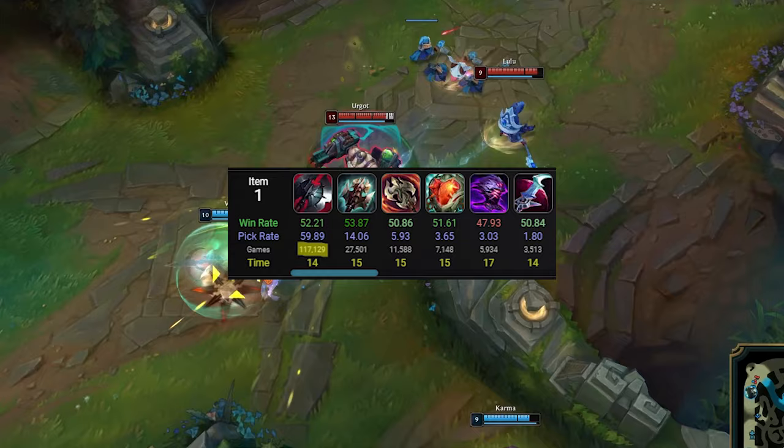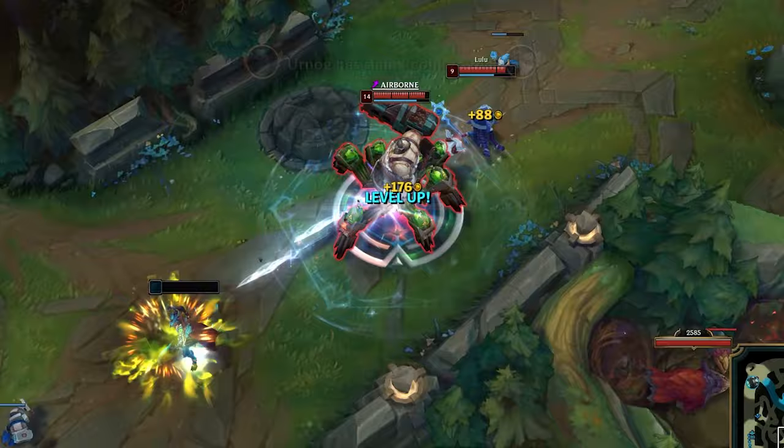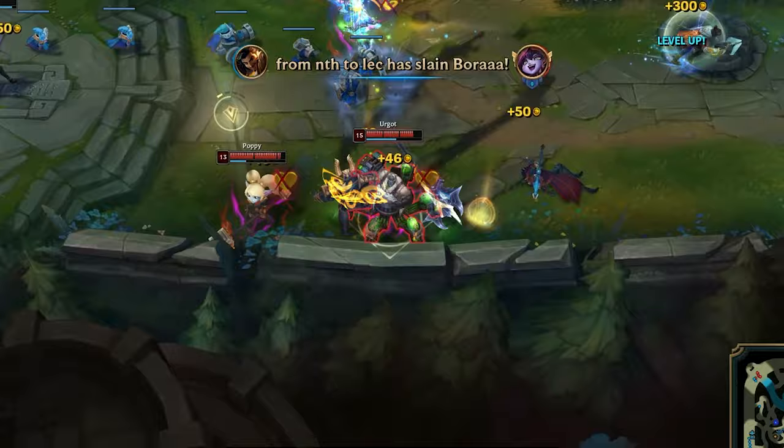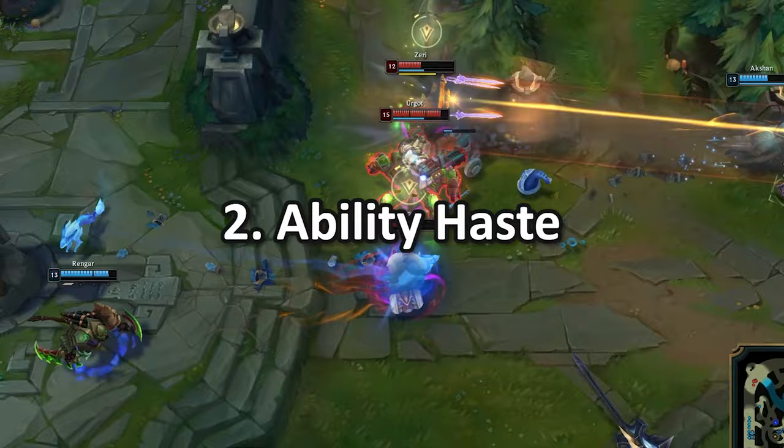Now, with this all being said, we can easily say that Urgot is one, if not the best, Black Cleaver user. Why so? Well, Urgot excels in sustained damage, and Black Cleaver complements this perfectly. The armor reduction from Cleaver's passive synergizes with Urgot's abilities, especially his Q and W, making him deal more damage while reducing enemy armor.